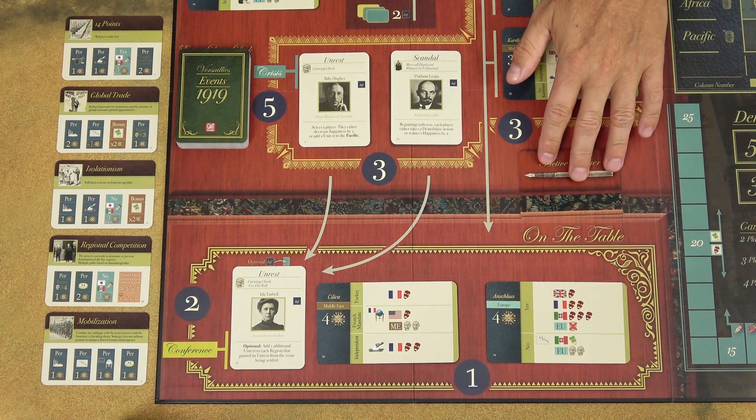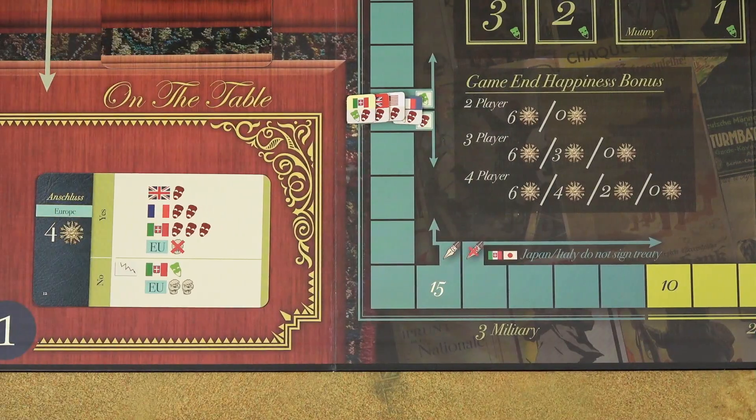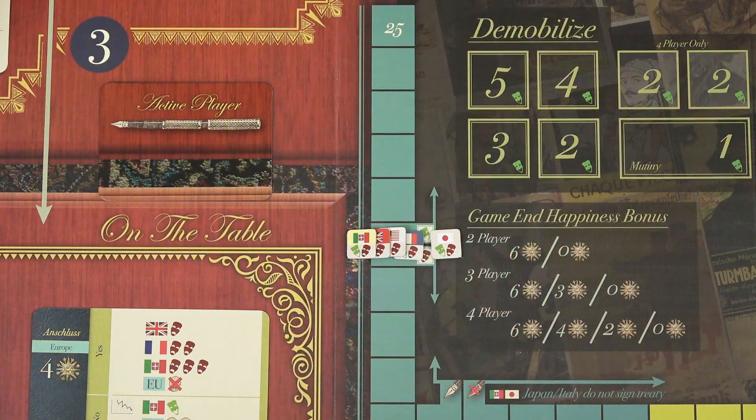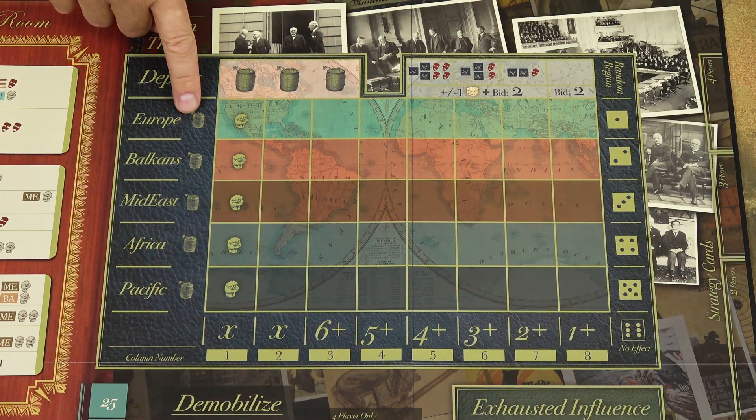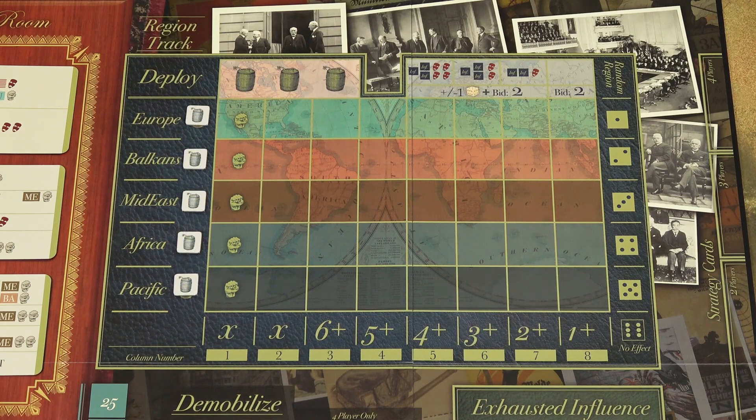Place the active player card in its space. Then place the happiness markers of all players on space 20 of the happiness track, including the Japan marker. In longer games, if you only place 10 issue cards under the end game card, happiness markers of human players would still start on space 20. If you only place 5 cards under the end game card, they would start at space 24. However, non-human player markers would always start at 20. Finally, place the power keg tokens on their designated spaces and the unrest markers on their spaces in each region. That's the end of the setup.